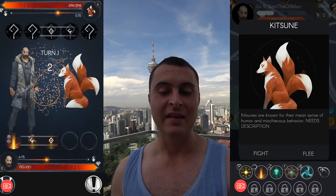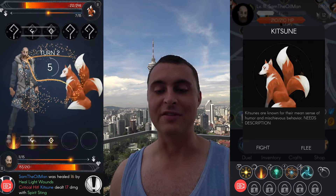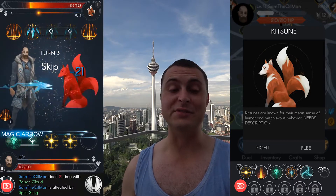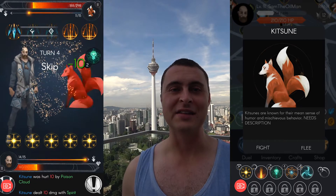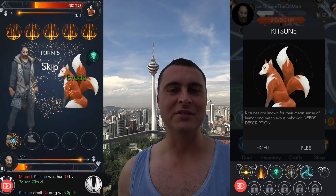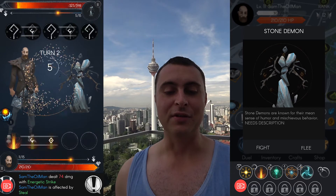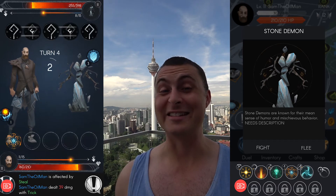The next monster is a kitsune. Kitsunes are known for their mean sense of humor and mischievous behavior — and it still needs a proper description; remember this is still the alpha game, I'm sure that'll get fixed later. This one was interesting because look at its health: 298. But I've seen some kitsunes with less health that I've been able to defeat, so I'm not sure if monster health is fixed per monster type or not.